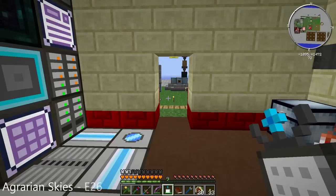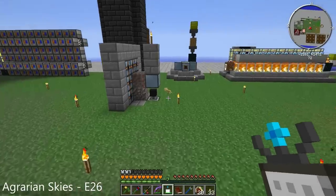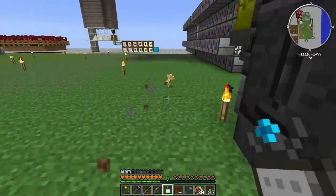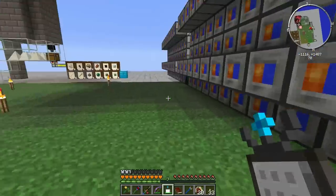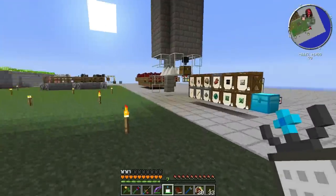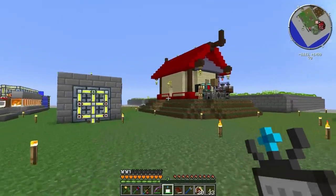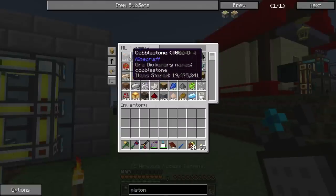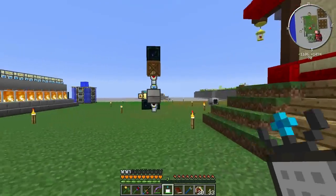Hello everybody and welcome back to another episode of Agrarian Skies. We got little kitties running around — come here, I want you to love me. Since last episode I've been AFK a little bit. We have our cobblestone all flowing into our ME system, and we're up to 19.5 million, so we're doing pretty good — almost halfway there.